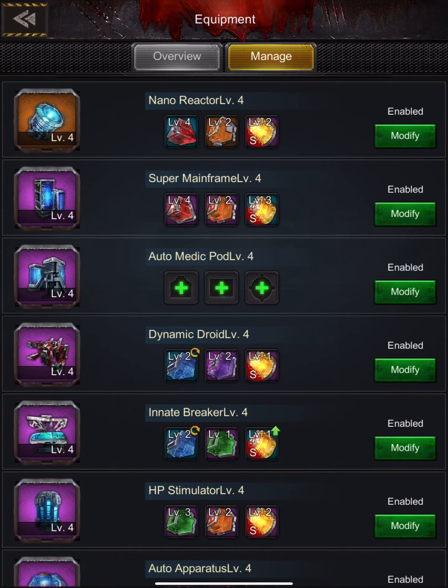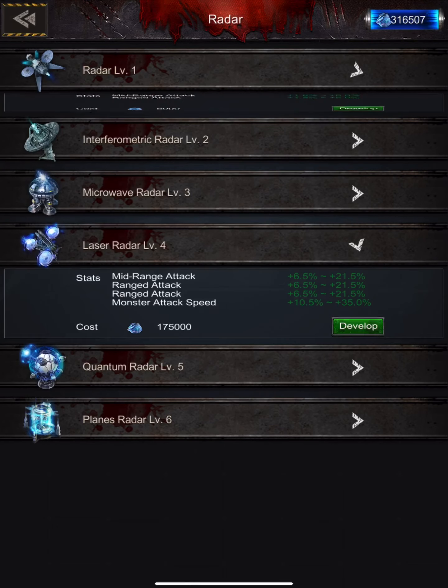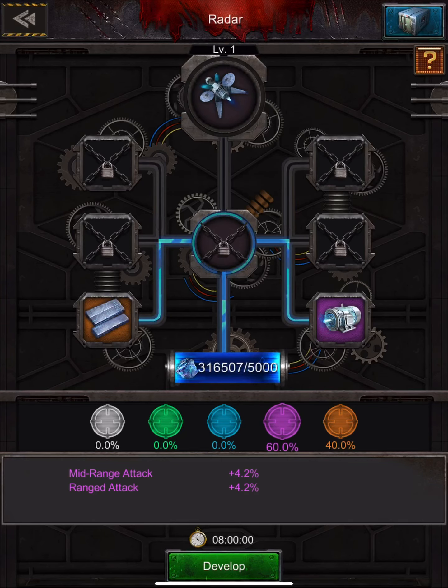Going back to Develop. Starting at the beginning — Radar level one. It automatically picks the best thing you have. As it is right now, I have one purple and one orange, so it's saying I have a 60% chance of getting purple and a 40% chance of getting orange.